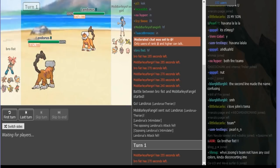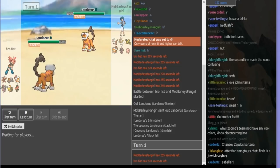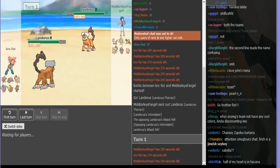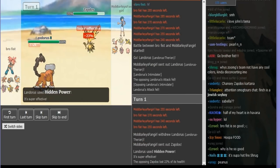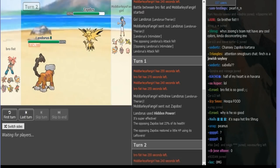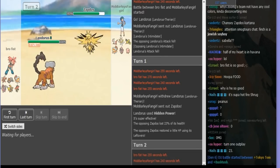I don't know what set he is, but looking at his team, I'm thinking probably Scarf or physically defensive — either one is good. Found out later that he's running physically defensive Scarf or something like that. I'm just going to go to Zapdos because I don't want to take any damage on my Lando. Because if that is physical Hoopa, I need Lando at max HP — I'm fully physically invested so I can take two Hyperspaces.